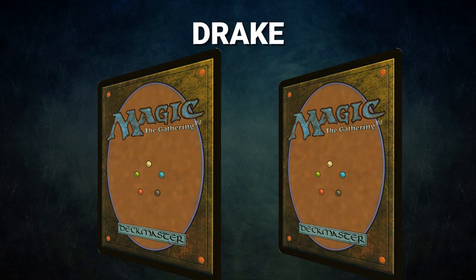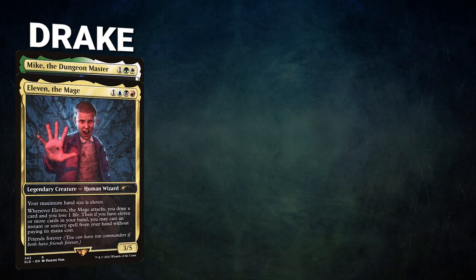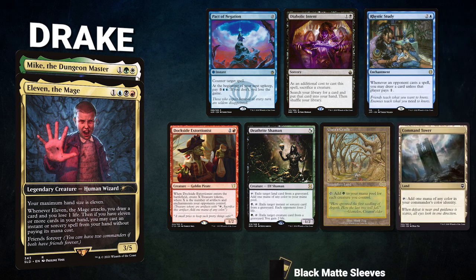After that, we have Drake, piloting the partner pair of Eleven the Mage and Mike the Dungeon Master. This is a mid-range farm deck that aims to combo with Spellseeker and eventually go for a Thrasical win. Drake's opening hand contains a Pact of Negation, Diabolic Intent, Rhystic Study, Dockside Extortionist, Deathrite Shaman, Gaea's Cradle, and a Command Tower.